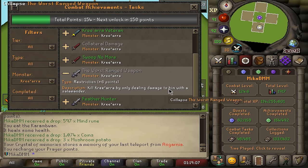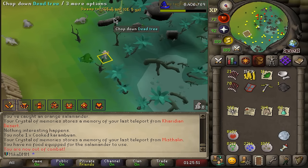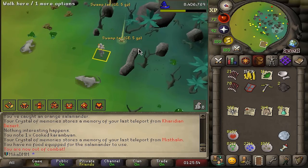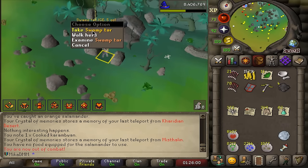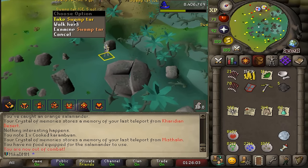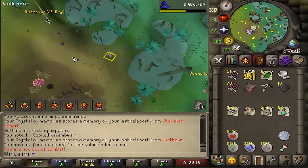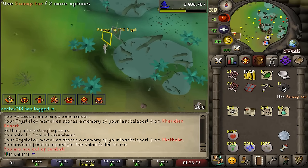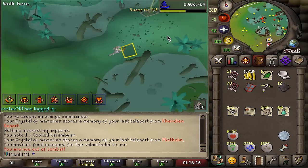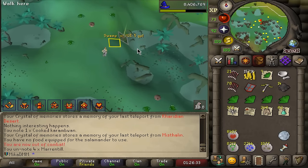There's one more combat task — I can actually kill Kreearra with a Salamander. Never have I imagined picking Swamp Tar to make Mithril Tar to feed an Orange Salamander to kill Armadyl. I hope the game protects my ammo like I don't lose bolts with the range relic — I really hope I don't need 15 tar for one attack. I'm going to test it out now. I have 15 Marentil Tar. I hit once, it goes down — okay, I'm going to get a safe amount and send it in a private instance.